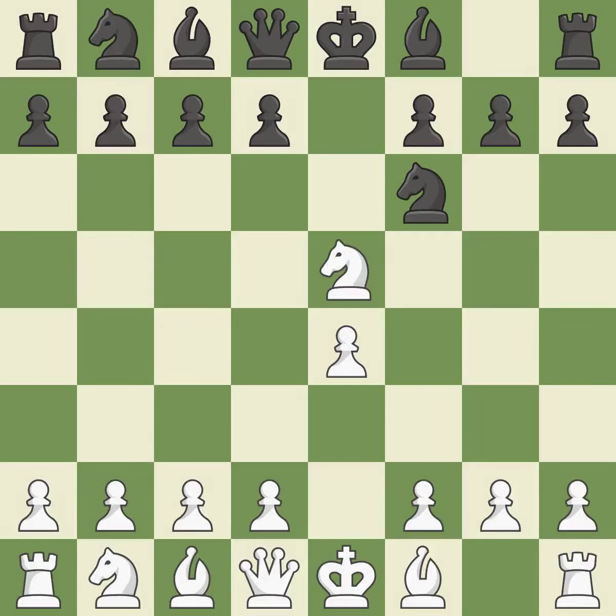Nxe5 places the knight in the center, where it has influence over many crucial squares, and takes the undefended e5 pawn. It is ideal. D6 attacks the knight on e5 and allows the light-squared bishop to develop. It is best. Nf3 returns the knight back to the f3 square, where it supports the d4 square and fights for the e5 square. It is best.